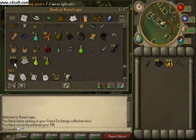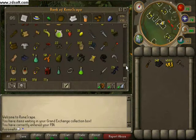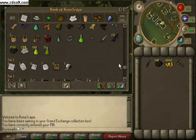You'll also need some swamp tar, a bit of money — about 13k to buy a flamtear hammer because they're good — probably some gnats for later on, swamp paste, and a chisel.